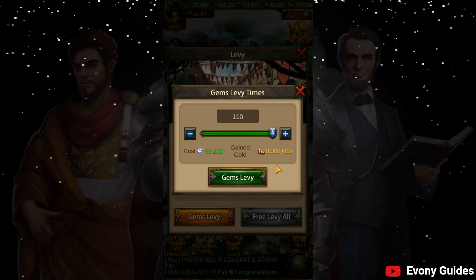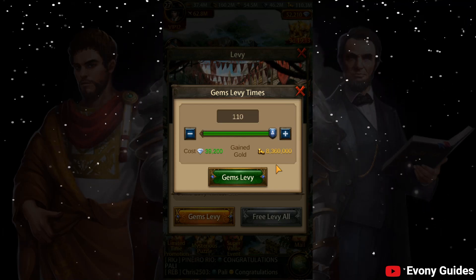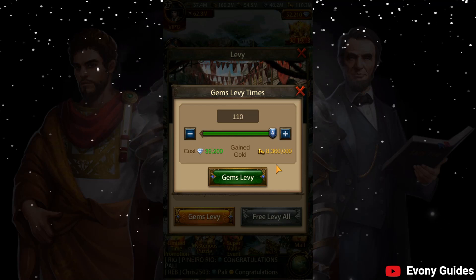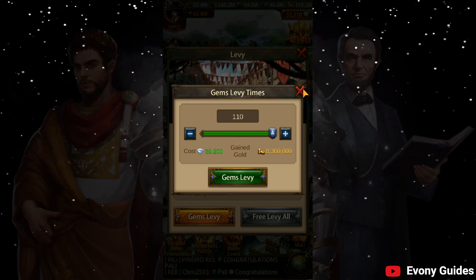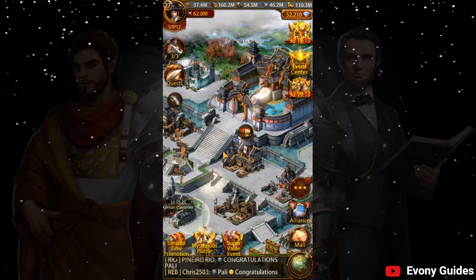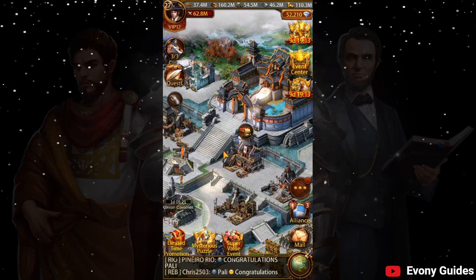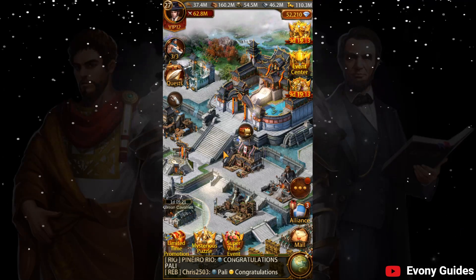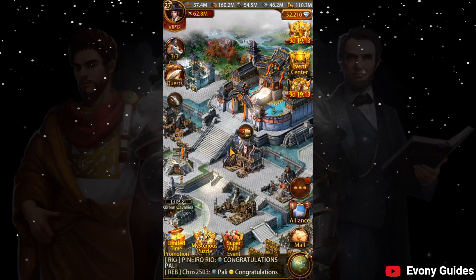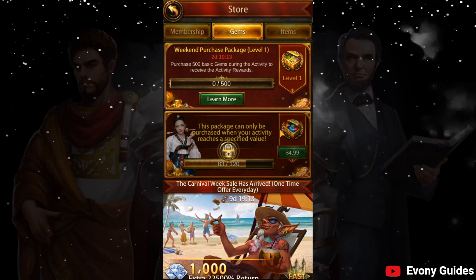Including the limited time promotion, you should be getting all of those resources, speeds, some leftover gems, as well as about 20 million gold per day at least when you spend like this. If you're buying enough or buying multiple packs in one day, you can obviously save up even more gems to be able to miss days in spending and still continually be able to levy quite a lot of gold. Personally, that's how I like to go about it rather than spending large amounts at once.